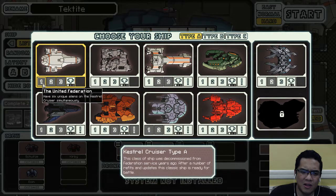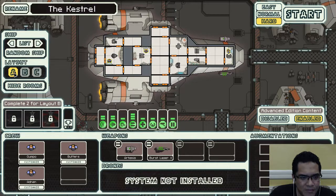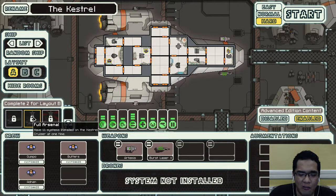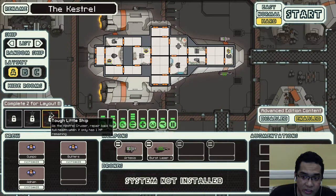How are we going to do the specific achievements? Six unique aliens on the Kestrel Cruiser simultaneously — this is basically very, very difficult, since our layout doesn't have immediate starting aliens. Have 11 systems installed on the Kestrel Cruiser at one time — that's the tough little ship achievement.